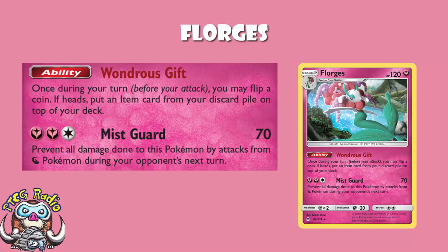Once during your turn, before you attack, you may flip a coin. If heads, put an item card from your discard pile on top of your deck. So it's item recovery. It's also a Stage 2, so if we're really going to be taking advantage of this, we are going to need to have an item card that is, frankly, worth recovering over and over again.